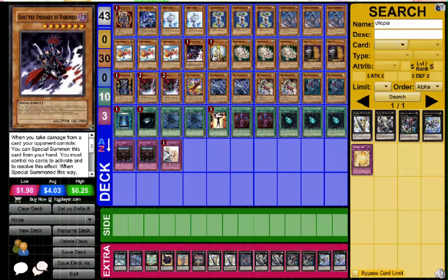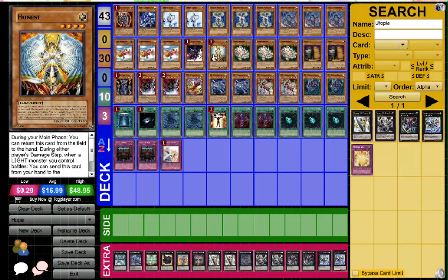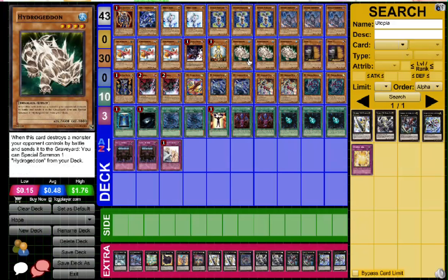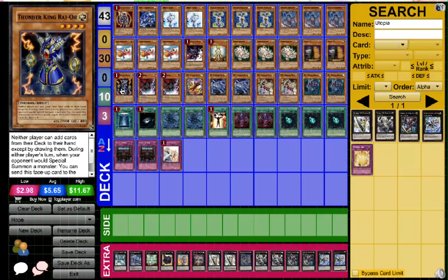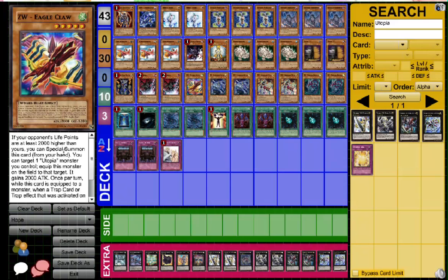We want Gores, because Gores. Honest, because we can make Hope have even more attack points since Hope's a light monster. Triple Hydro, because once again we want to get those level fours as fast as possible. Maxi, because Maxi's kind of staple. Thunder King — I like Thunder King. It's pubic, so your opponent needs to have 2,000 more life points to summon it, and basically it gives a Hope monster 2,000 extra attack. And you can negate a trap per turn, which is pretty darn good.